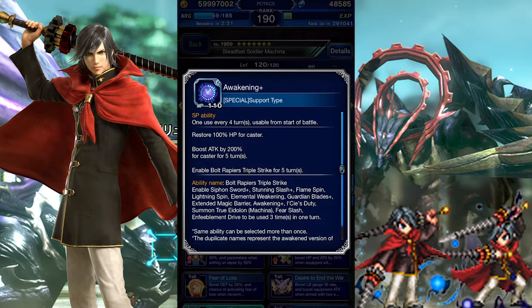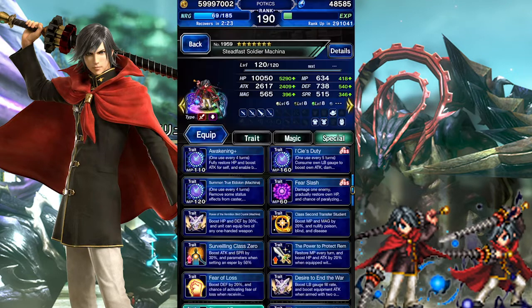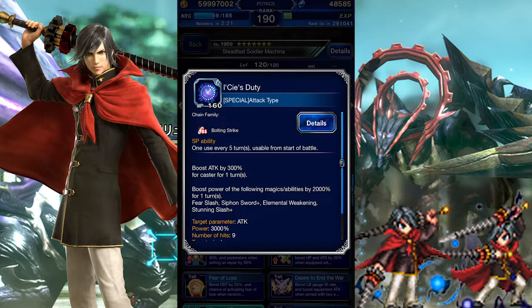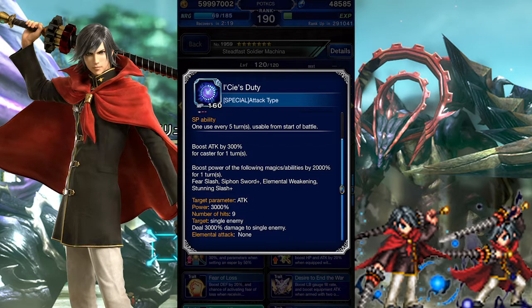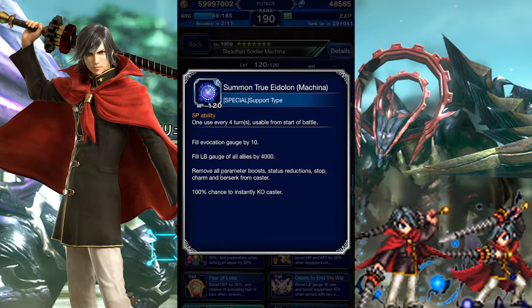Let's get to his cooldown abilities. Awakening Plus is his startup move that fully heals him, increases his attack by 200%, and lets him triple cast his abilities. Lassie's Duty is an incredible burst buff that only lasts for a single turn, and it has a 5-turn cooldown, so it's pretty unfortunate. Finally, he has Summon True Eidolon, which fills up the Esper gauge, fills everyone's LB by a good amount, and after providing those helpful supportive effects, goes ahead and dispels himself before dying.